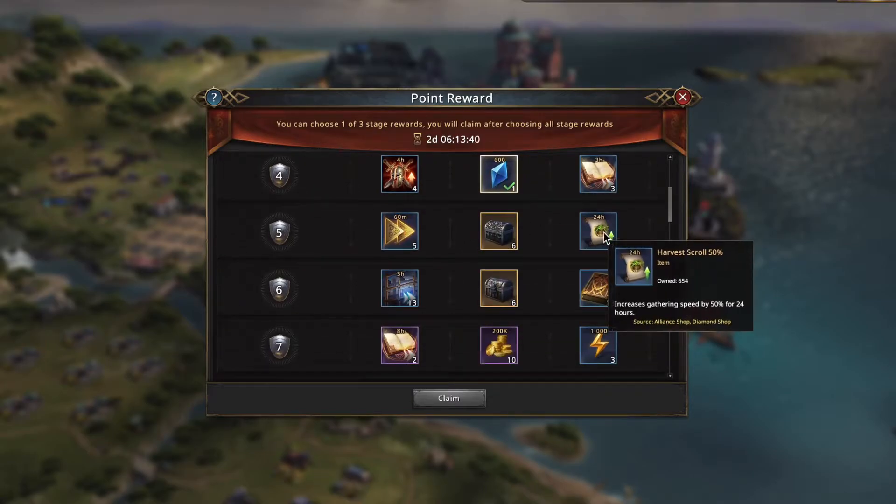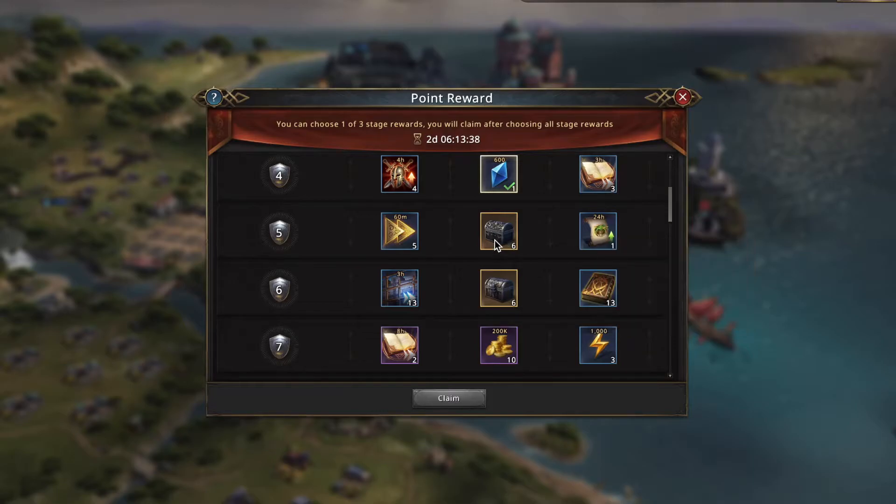Next I've got a 24-hour harvest, which I have 650 of so I'm not going to take more. I have six Bolton Boys chests and then five 60-minute speedups. The debate comes down to the 60-minute speedups or the six Bolton chests. Five hours is pretty insignificant. Six Bolton chests has the chance to be worth a lot if I get a good skinning dagger or something, and I really want to upgrade my Bolton Boy gear. So I'm going to go ahead and take the Bolton Boys. If this were more speedups, I might consider it though.